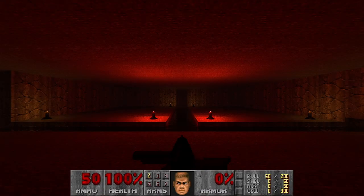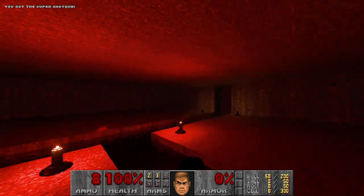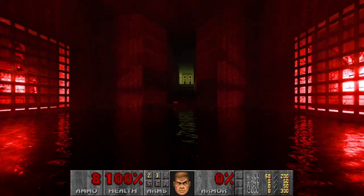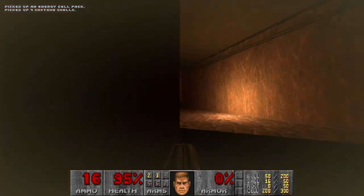Alright, now we have the ray traced version of this level. And it's already much brighter in this room. Let's move on. As always, we will go for the secret first and some cells.